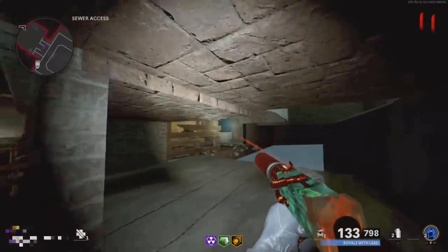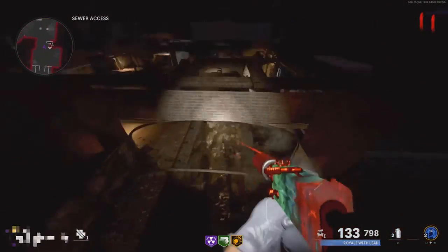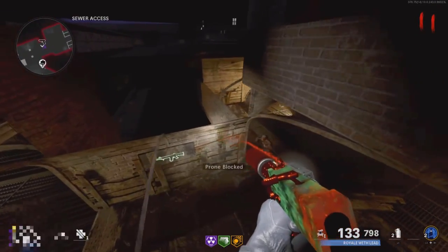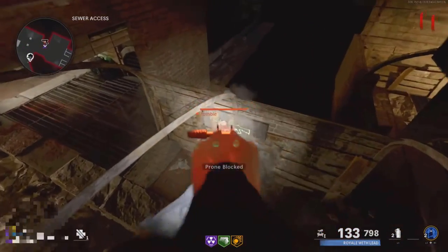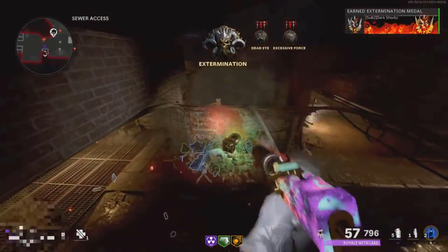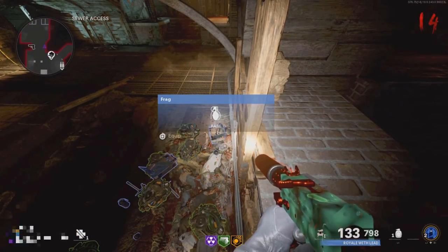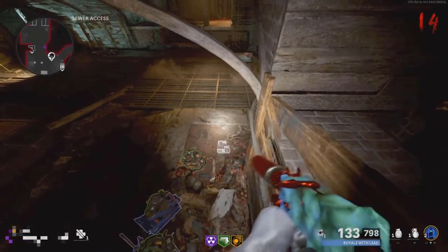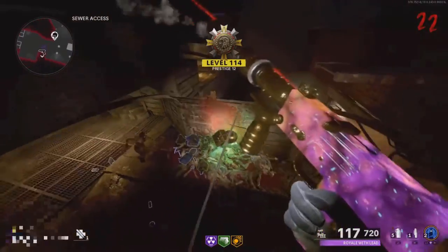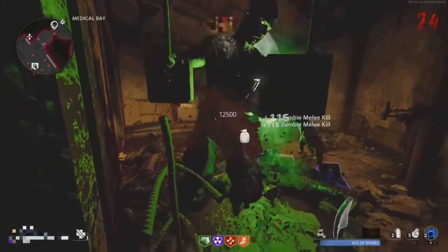From there, follow exactly where I go and make your way over to this little area, going to the very bottom part. Once you get there, move away so the zombies begin to pile up over there — from here it's really easy headshots to get your camos. If you want to pick up any power ups or drops, go back to the spot and go prone. Another way to get out is to go back to the spot where you first entered the glitch — there will be a zip line you can use to teleport out.